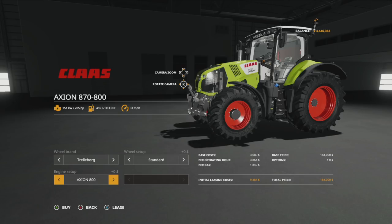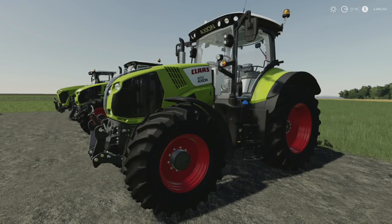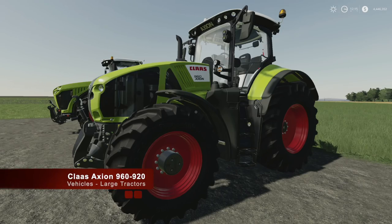Engine setups for the Axion series: the 800 at 205 horsepower, the 810 at 215, the 830 at 235, the 840 at 250, the 850 at 264, and the 870 at 295 horsepower. That is the Claas Axion 870/800.